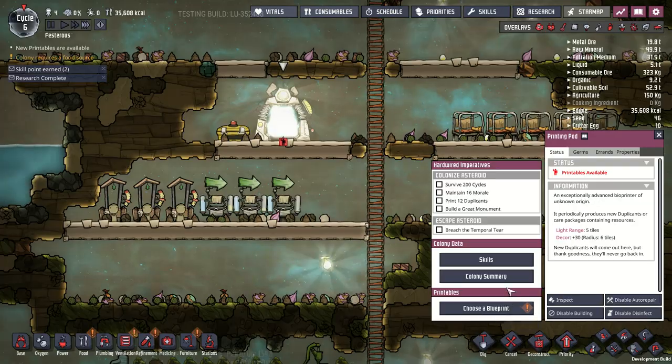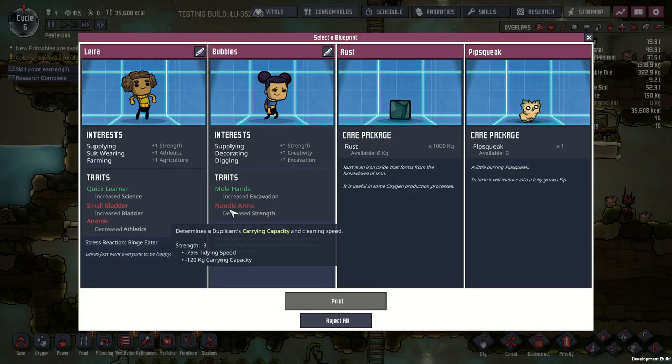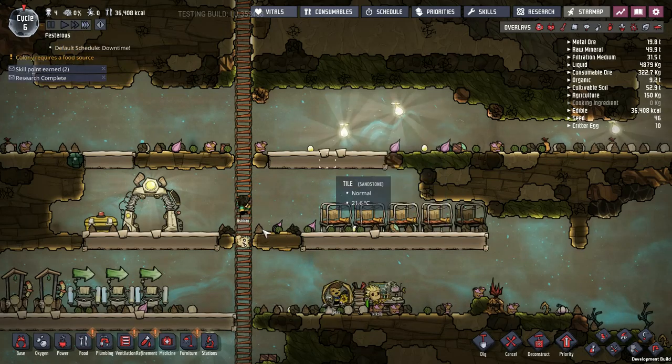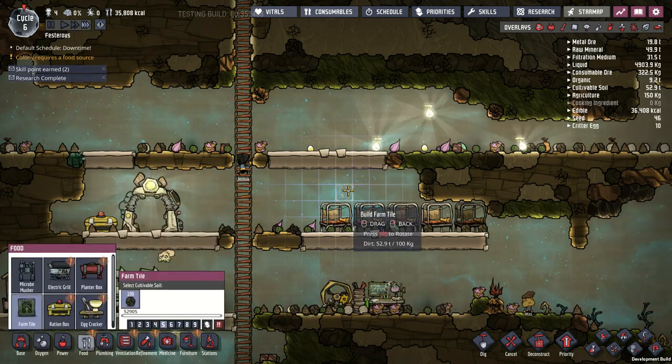Let's see if we can get a new dupe. Noodle arms, anemic — ugh. These guys are Pipsqueaks; they plant seeds automatically. I'm trying to think if that would be annoying or awesome. I'm going to take him. I'm still researching the door. What I need is a farm — it's a little weird, I forgot to get that started.